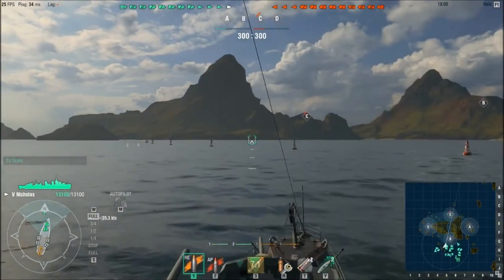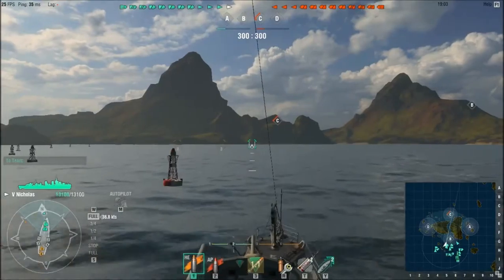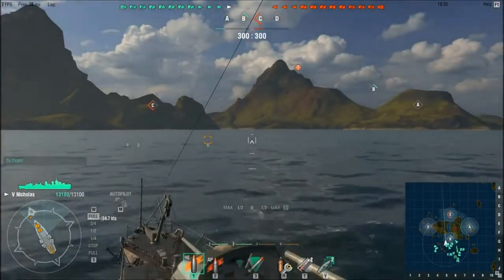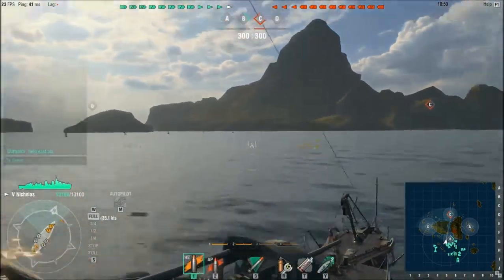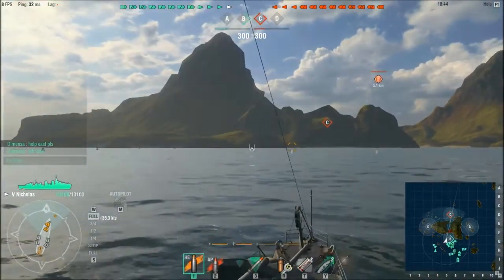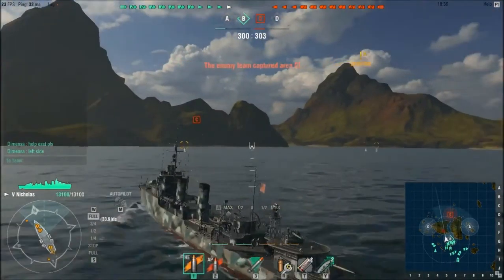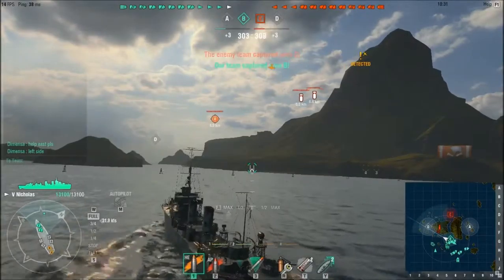After that, I'll go to D and try and get some torps out at someone. I'm closing pretty close — I'm in an American destroyer, so of course my torpedo range is shorter. At 5.5km it really does take a while for those torps to get there as well, so you have to really try. Okay, got one of my allies saying 'East please.' I'm going to see if I can shoot down some of these planes. For now it's fine for my ship to do occasional pop shots.